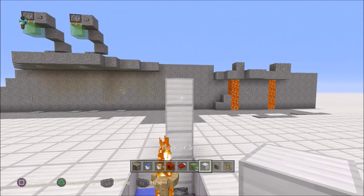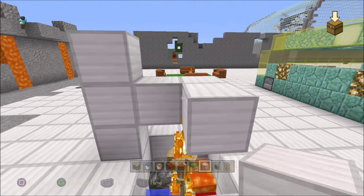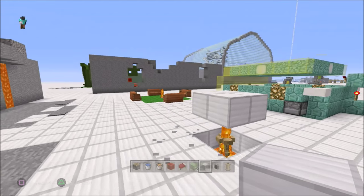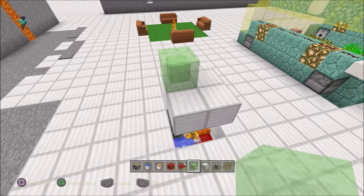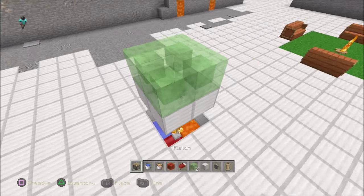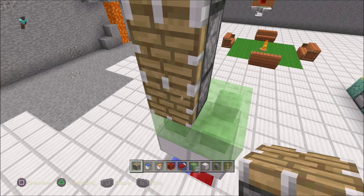The only thing left to do is bring the floor down. Our floor is iron, so grab the iron blocks, bust these guys out, then put that floor down. Grab some slime blocks — pretty easy — put them right here, here, and here.